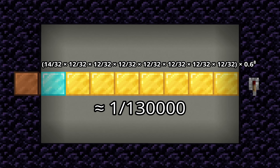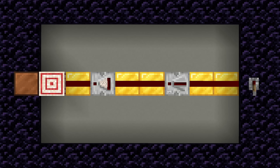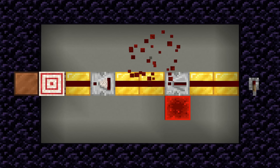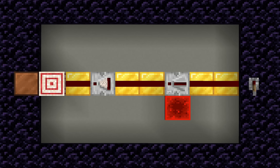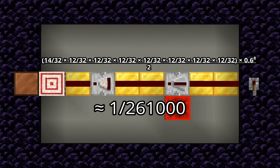But wait, there's more. Even if it were to successfully generate a pattern like this, there is still a chance that one of the adjacent blocks would be a power source, which would power the line and force it to always be on and not work. However, this would only be an issue if the power source was next to a piece of Redstone dust. Without going through the exact math, it would affect about half of all cases, meaning that the final chance would be about 1 in 261,000.